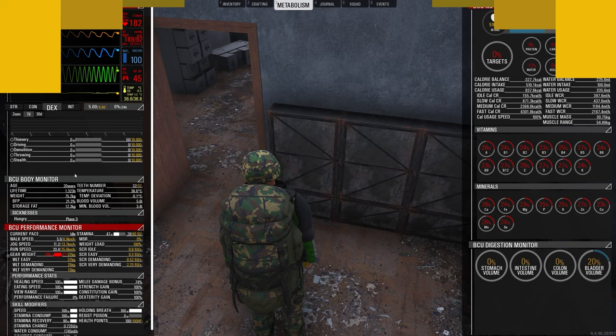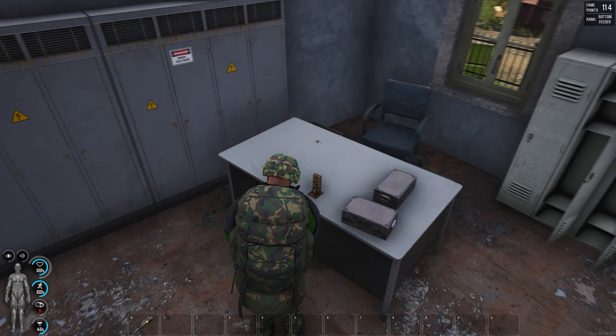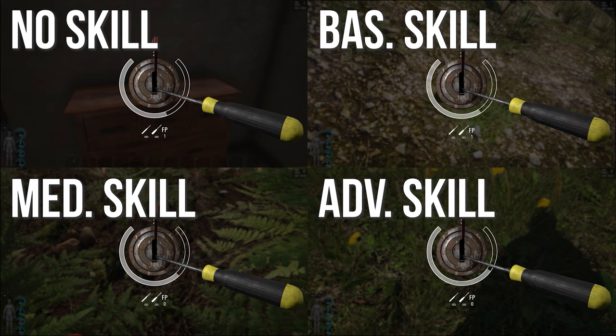To level up your thievery skill, all you have to do is pick any lock — whether it be someone's base, the lockers in a police station, or even using a practice lock. Each level of thievery offers half a second more than its previous level.